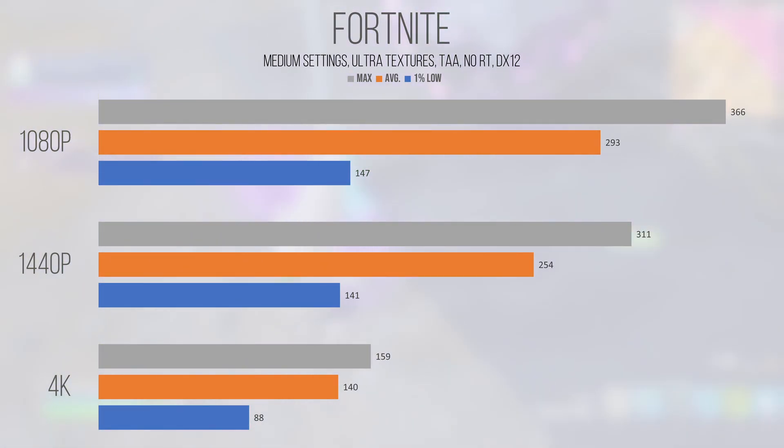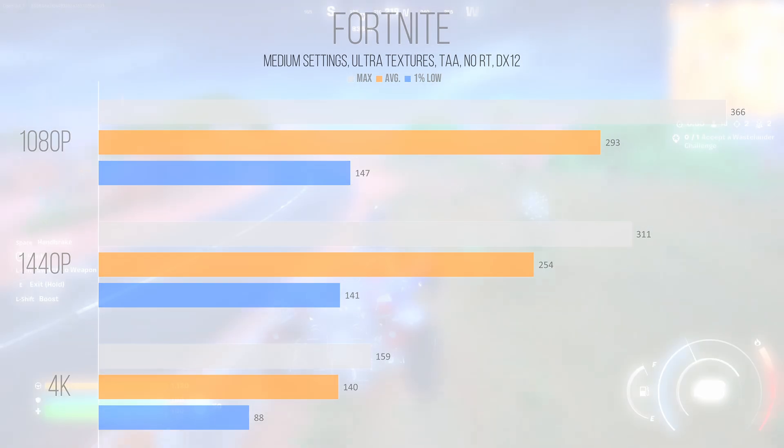Fortnite, an Unreal Engine 5 title using the DirectX 12 backend, performs very well on the 4070 at all resolutions tested. At the medium preset with ultra textures, the card renders over 293 FPS on average at 1080p, with the 1% low dropping to 147 FPS. Even 1440p saw the 1% low drop to a similar 141 FPS, hinting at a CPU bottleneck at 1080p. 1440p achieved an average of 254 FPS, with 4K returning an average and 1% low of 140 and 88 FPS. The fact that it doesn't need DLSS to reach ultra-competitive frame rates makes it easy to recommend for casual or competitive play.